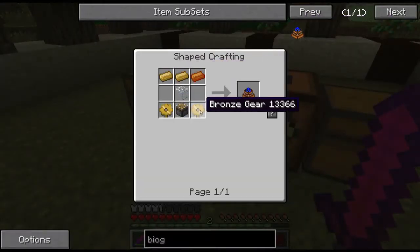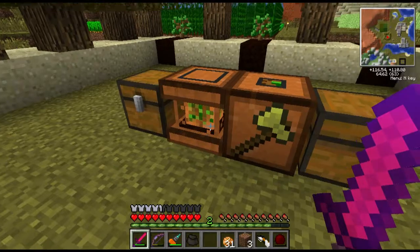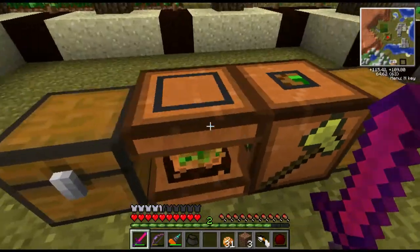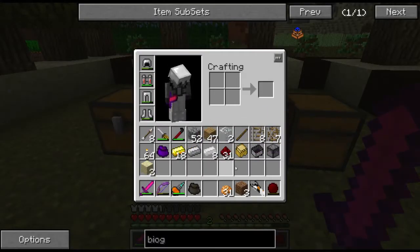When run on biomass, they output five EU per tick, which is plenty, trust me. So what we're going to have them do is basically one per machine here. And we need a few more pistons, so I'm going to run upstairs, grab those, and come back.